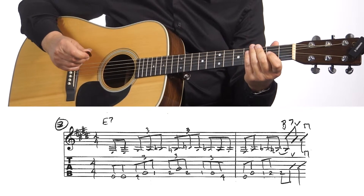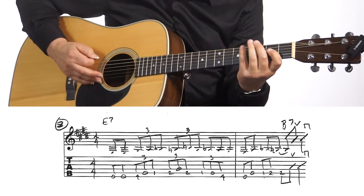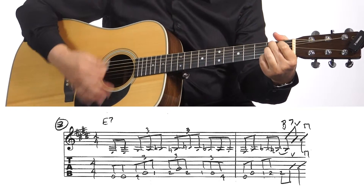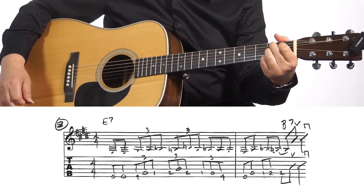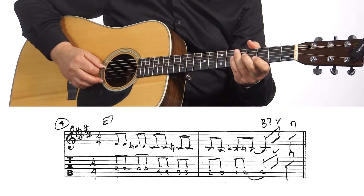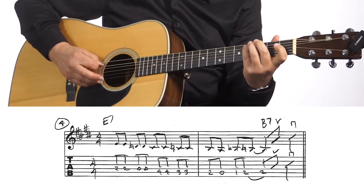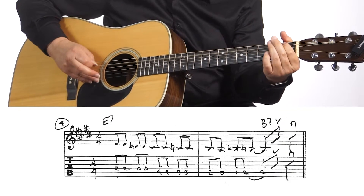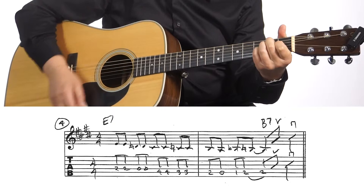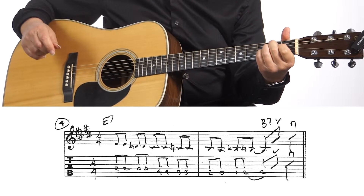Turnaround number three for a blues in E sounds like this. And blues turnaround number four for the key of E sounds like this — then you start the song over again, or end with the seven chord. So those are four good turnarounds that you could use for a blues in the key of E.